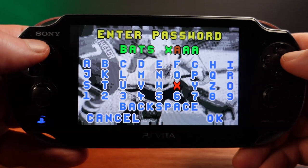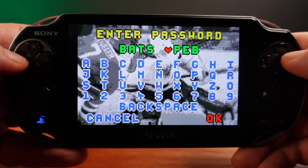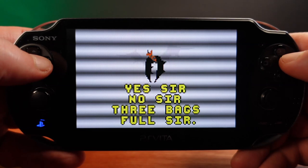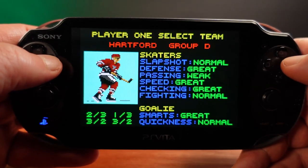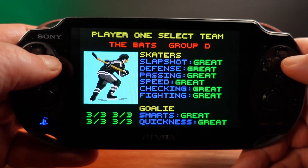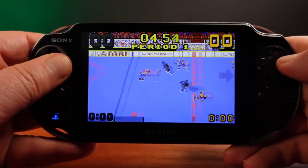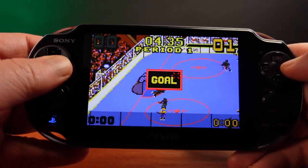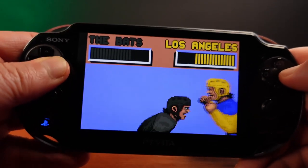There's a special hidden password — BATSXPEB — when entered, shows the X in the password turning into a heart. Pressing OK then shows a bat flying on the screen and a saying that indicates the game is now ready to do your bidding. Starting a game, you now find a new team listed called the Bats with maxed out capabilities that can only be reached with this password, and with that you can go smash your opponents. Though as it turns out, even with this super team, I'm not very good at this game.